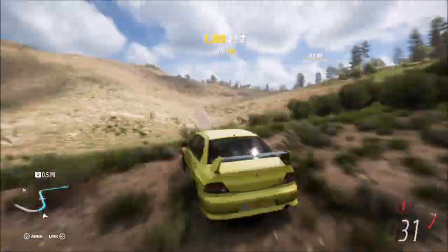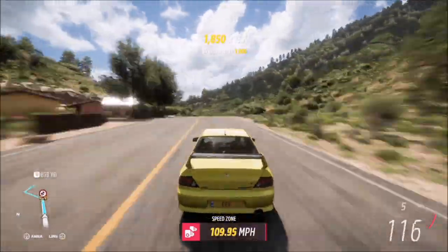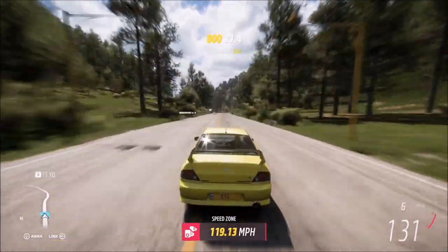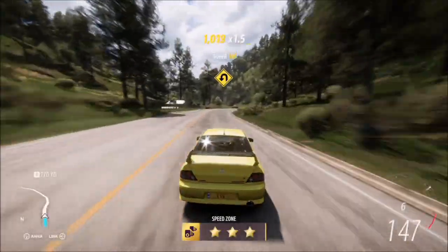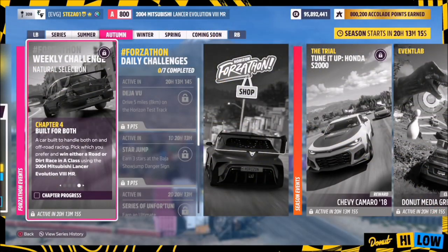For the return leg, we start from straight ahead and come back. I've sped the footage up so I don't bore you too much. It's fairly similar, although you can cut that last corner which makes it a little bit easier. In this run we got 119 miles per hour — either way, both runs were well over the two-star mark.